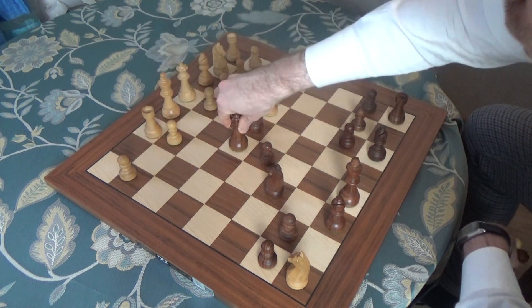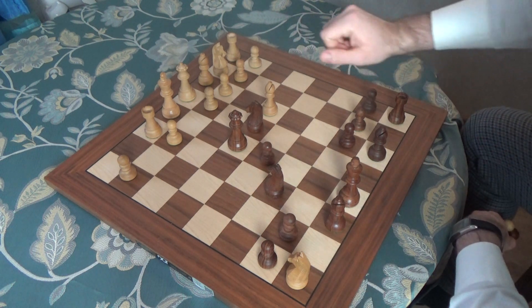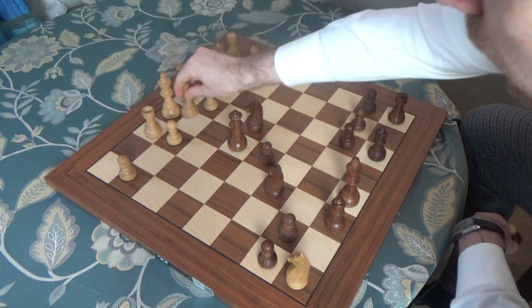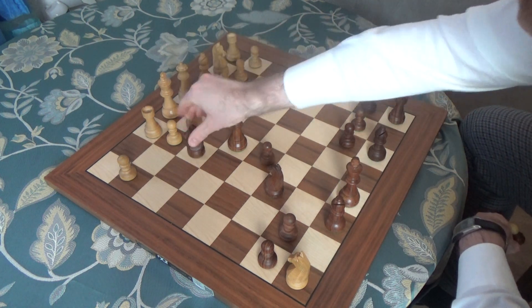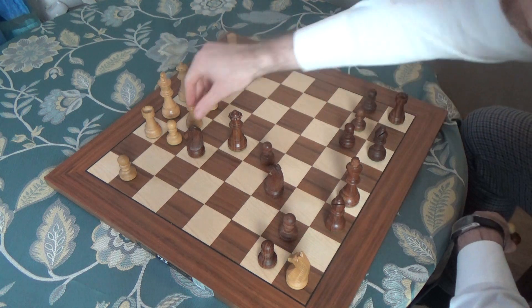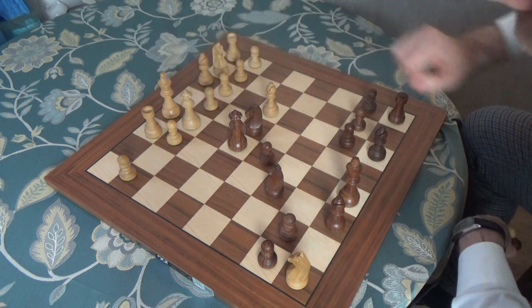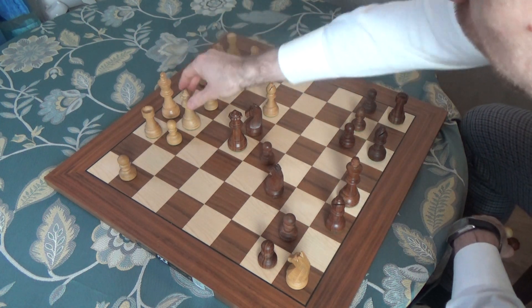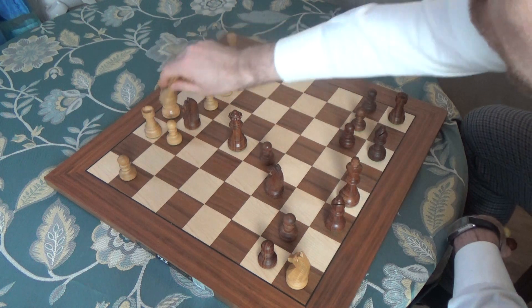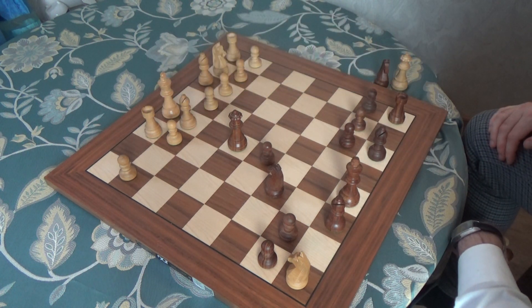White wants to save the rook - Rook h1. And here, black gives the unpleasant check on e4. If white goes bishop back to e2, then it's knight f3 checkmate. And if white plays queen to e2 to protect from the check, then black takes the queen. Bishop takes, and this position is easily winning for black, because they are a queen up.